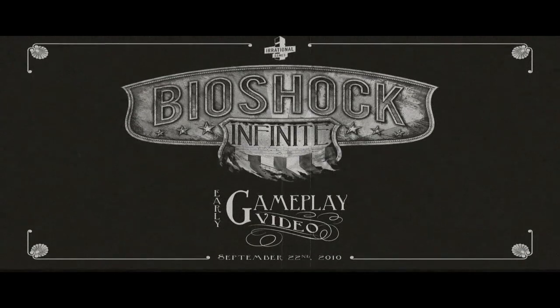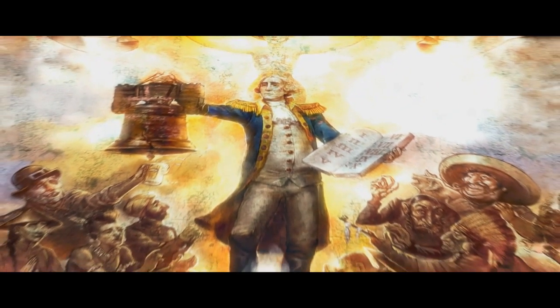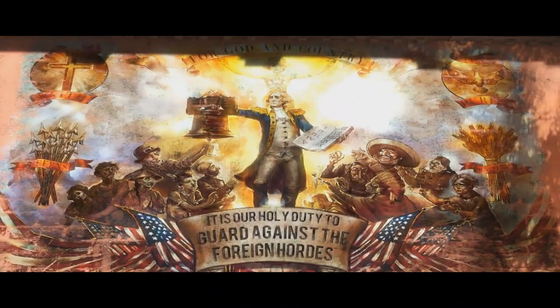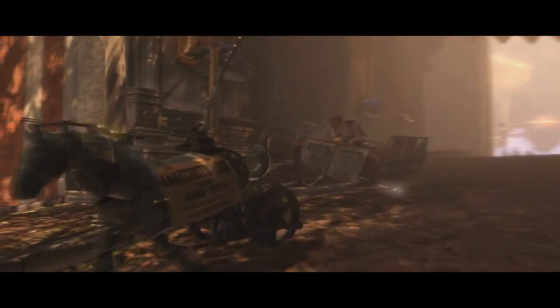I'm really looking forward to this game — it's going to be released in 2012 and I'll definitely be pre-ordering. As the gameplay video starts you'll see a man with a sombrero and moustache, which I think is representing a Mexican, and a woman you don't see very clearly. It's obviously a propaganda poster against the foreign hordes, which is a bit harsh. It's clearly a very nationalist area here in Columbia, the new city where this is set.